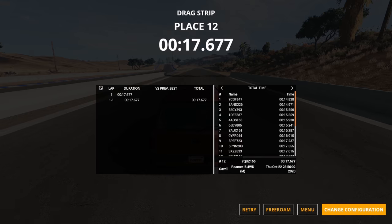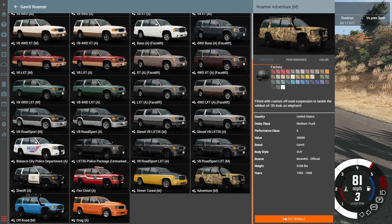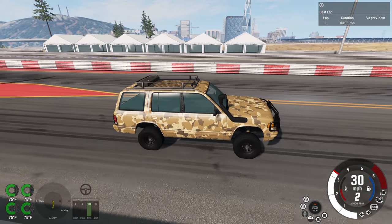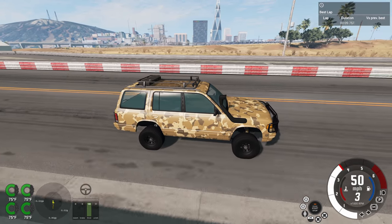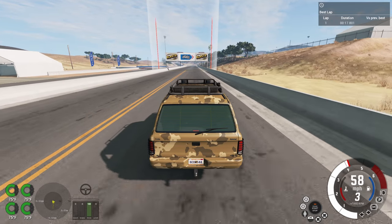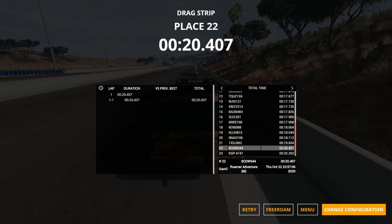Now there's another Roamer we're going to drive that should be a decent bit slower — this is the adventure version. It's not a production vehicle; it's a modified one with a lot of off-road accessories. The most noticeable thing is it's slower in a straight line, barely reaching 60 miles per hour before the end of the quarter mile. A time of 20.407 makes it the slowest vehicle we've driven so far, excluding the ridiculous skid plate Covet.